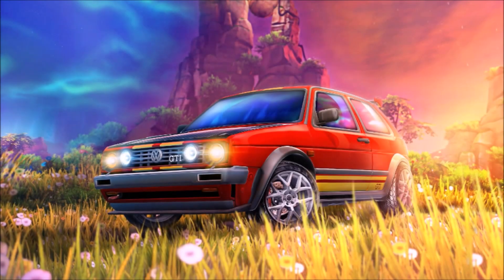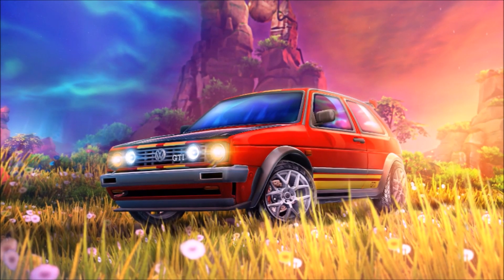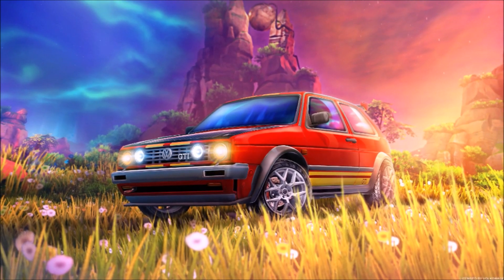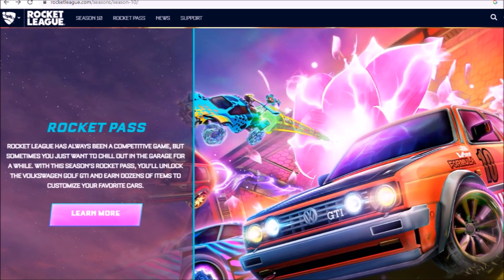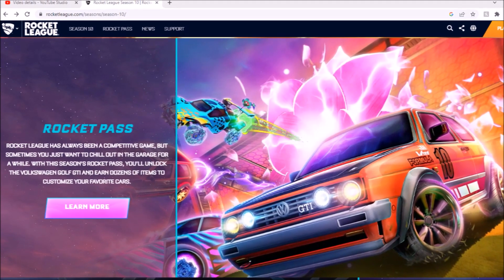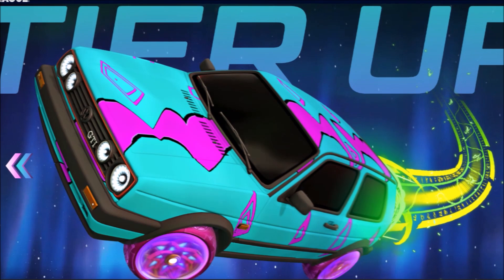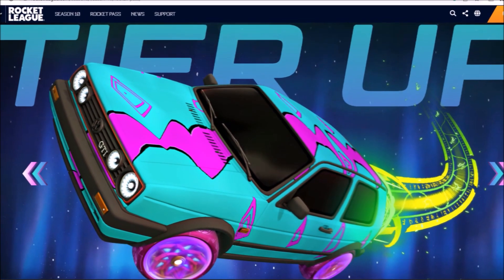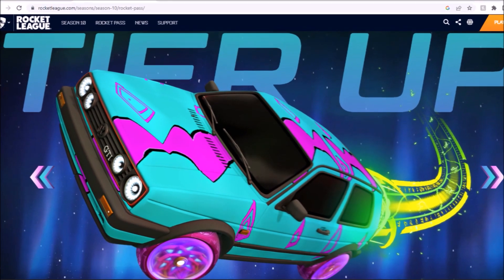Season 10 could be one of the most beautiful seasons we've ever seen in the game so far, and today we are going to be running through every single item you need to know. First of all, we have got the Rocket Pass. They've only given images from tiers 1 to 10, and obviously all the way up to 70. You get these wheels and this decal, and that's going to be the original car you get as well, including the boost. Nothing to write home about, really — the car was pretty sick, though.